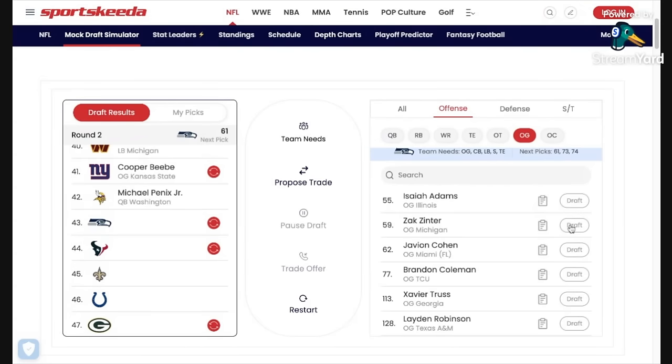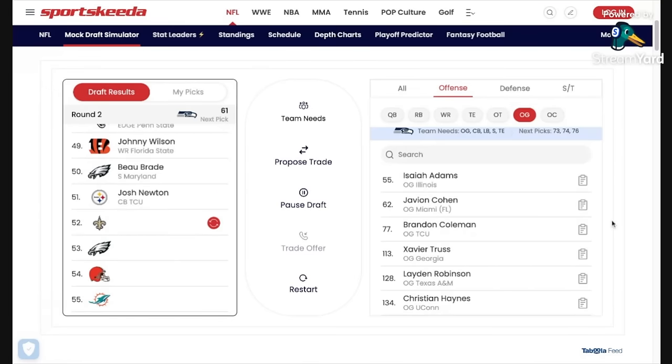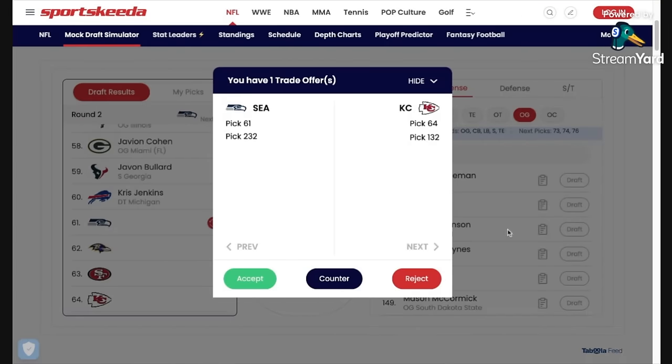The first pick I'm going to take is Zach Zinter — the Michigan guard. For me, he would probably have been the best interior offensive lineman before the injury he picked up against Ohio State. By all accounts, reports say he's recovering very well from that broken leg. I'm skeptical he'll do anything at the Combine, but maybe he can get a workout before the draft. I think he's a top 50 player who could really solidify that offensive line and be a huge part of it for a long time. Steve Hutchinson will really like him, and there's the background with Jay Harbaugh and Mike McDonald. He's a really good, solid starting guard — I'm taking him here at 43.